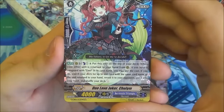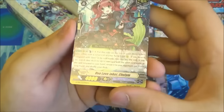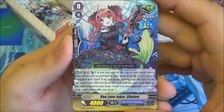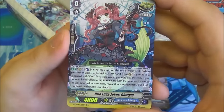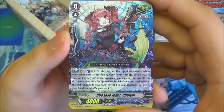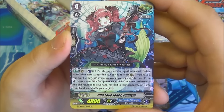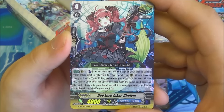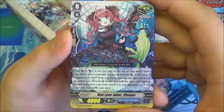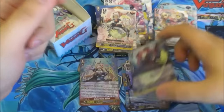And then we have Duo Love Joker Chulam — I really apologize for butchering these names. She's a critical trigger with lovely holo foiling on her and a nice big ability. Whilst on rear guard, the cost is to Counterblast 1 and put the unit on top of the deck. You can do this when your other unit is returned to hand from rear guard, if you have a Vanguard with Duo in its card name. If you do, search your deck for up to one card with the same card name as the unit returned to hand, reveal it, put it into your hand, and shuffle the deck. So just getting extra copies out of the deck into your hand. Duo is nothing but good — Murakumo is very jealous.